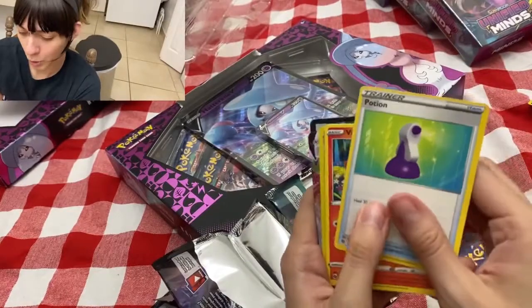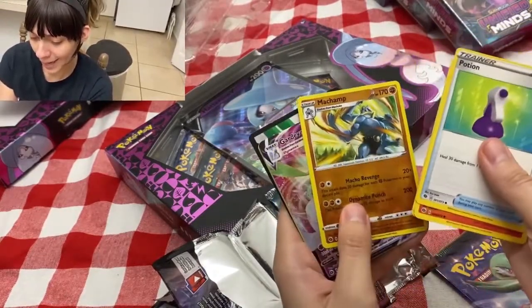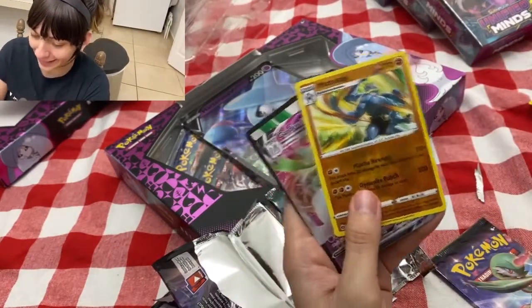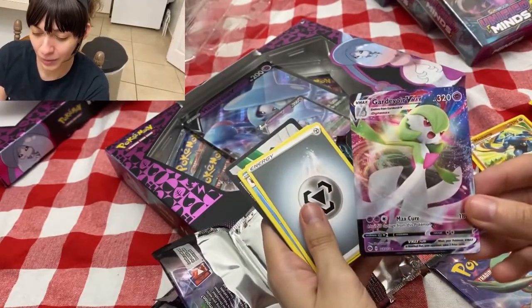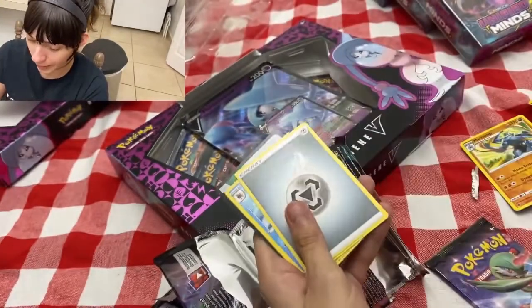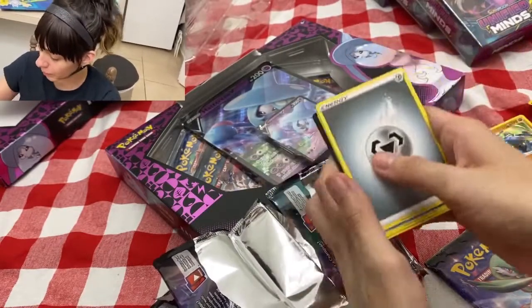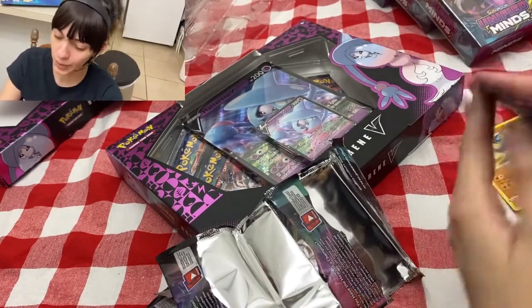We got Potion, Vulpix, Kakuna. We got another Machamp! Oh my gosh, and a V-MAX — that is beautiful! All right, so that should be the early part of this pack.